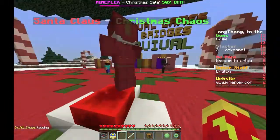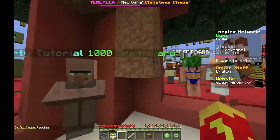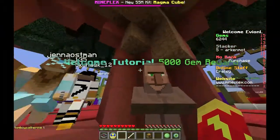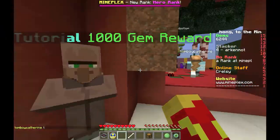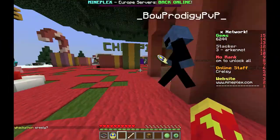If you're new to the server, go ahead and click on the party tutorials and welcome tutorials — they will give you 5,000 gems and 1,000 gems each. With those gems you can buy other stuff in the game.